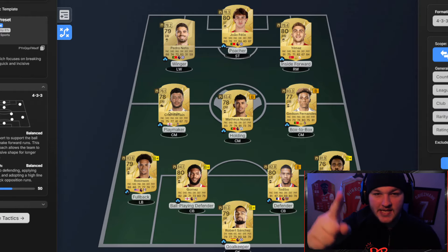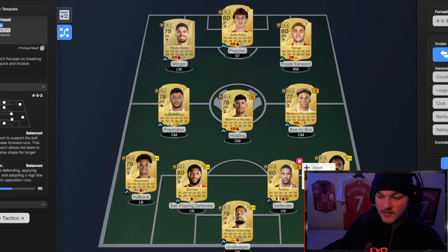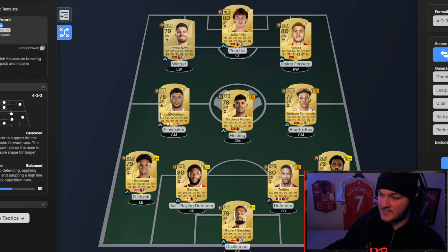Off the bat, we've got Robert Sanchez of Chelsea — he's six foot six and brilliant for links being Spain and Premier League. Left back is Robinson, Joe Gomez and Tadebo as center backs, and I don't think they'll be too expensive. At right back it is Asahi Samuel. The beauty of this website is it gives you chemistry style recommendations — with a Catalyst chem style on he gets a nice passing boost. This card isn't great, it's one you'll only use for the first couple of days; he's got pace, defending isn't great, solid dribbling especially agility, but he's more so there to link in my right winger.